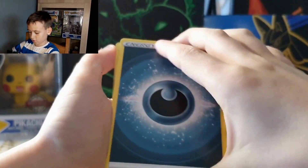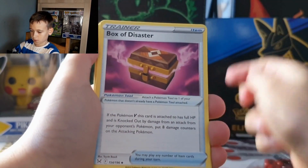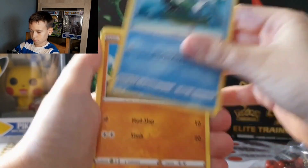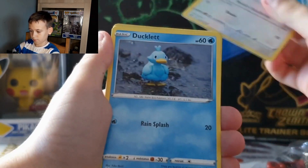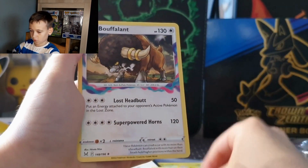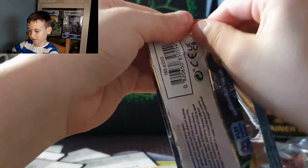Next pack: we got Energy, Ride On, Roserade, Box of Disaster, Inkay, Binacle, Porygon, Ducklett, Cascoon, World Holo, Buffalant non-holo. This time we don't get as many things.